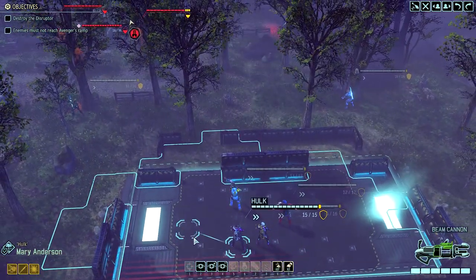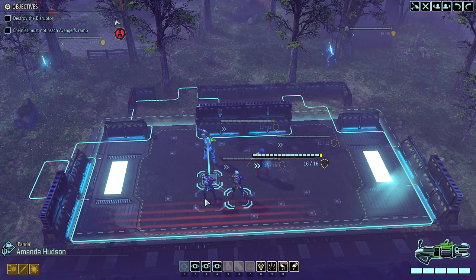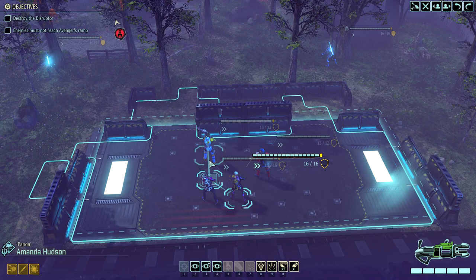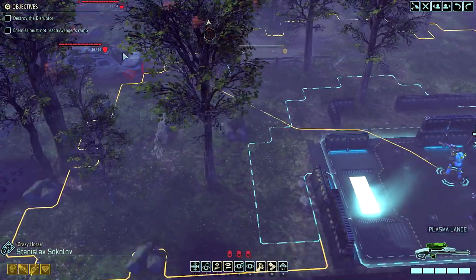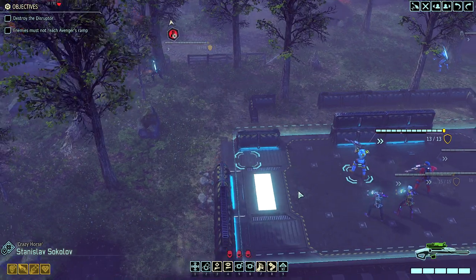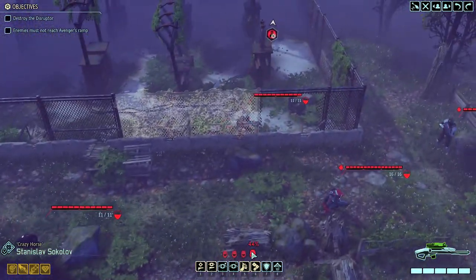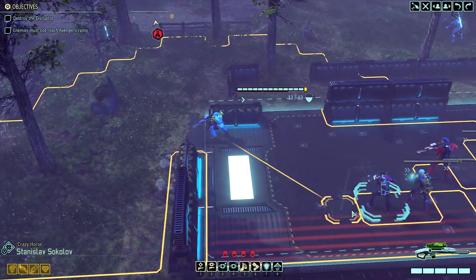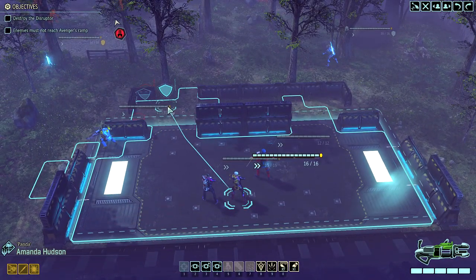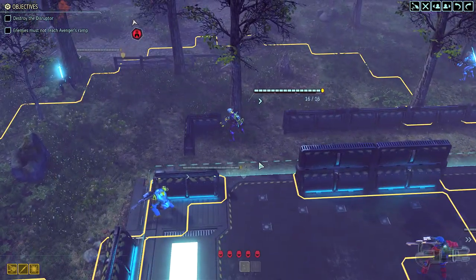I do want to get these guys forward. Amanda and Mary can both move up there. Tricky part here is figuring out who you want in what spot. I think I'll move Stanislav here. I may want to use a Mimic Beacon this turn, to be honest. He doesn't particularly have any good shots. Why don't I move Amanda here? Hmm. That should almost be Dick's spot.